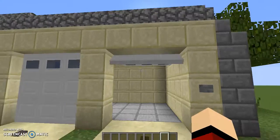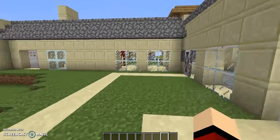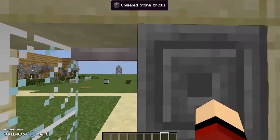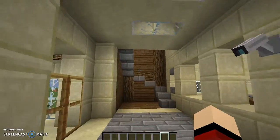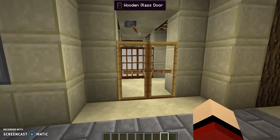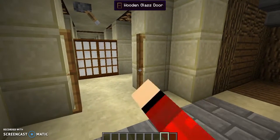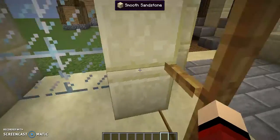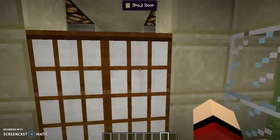We have a garage door. It can be activated by buttons or sensors, you just have to place it in the right spot. Next we have normal wooden glass doors — you just right-click them and they move like a normal wooden door.